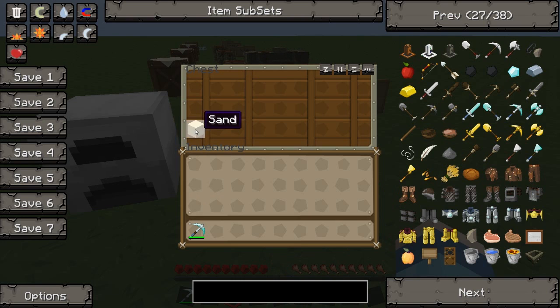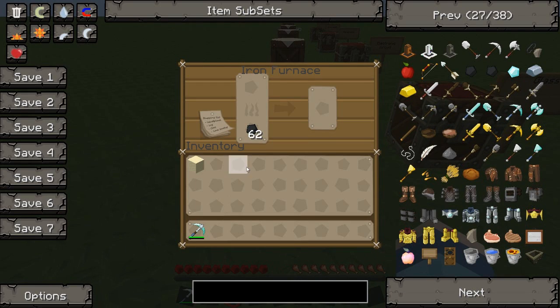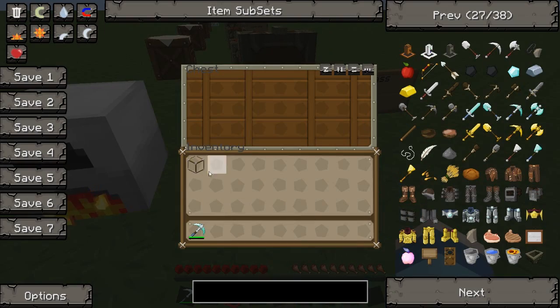With the glass, all you do is you get sand and you put that in any type of furnace and that will make a very nice glass block. Please bear in mind as well that it can't be a glass pane, it has to be a glass block, and you will need two of these to create yourself a solar panel.